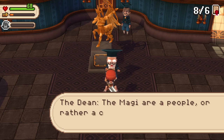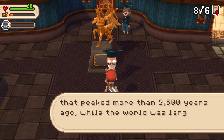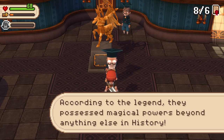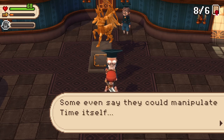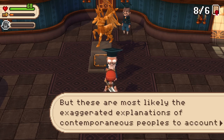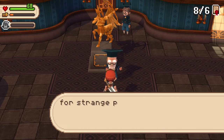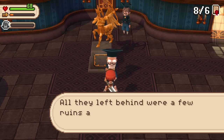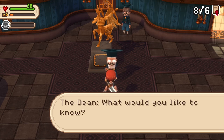The Magi? The Magi are a people, rather a civilization, that peaked more than 2,500 years ago, while the world was largely underwater. According to the legend, they possessed magical powers beyond anything else in history. Some even say they could manipulate time itself. But these are most likely the exaggerated explanations of contemporaneous peoples. Nevertheless, after dominating the era in which they lived, they completely vanished 2,800 years ago. All they left behind were a few ruins and many unsolved mysteries.